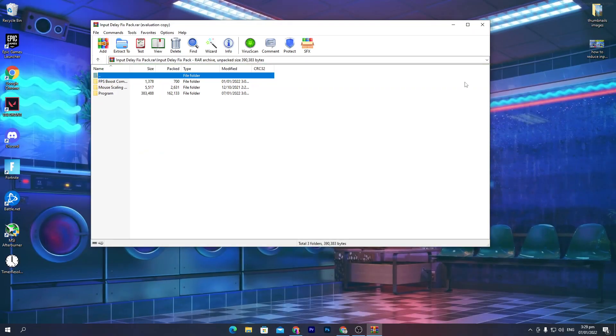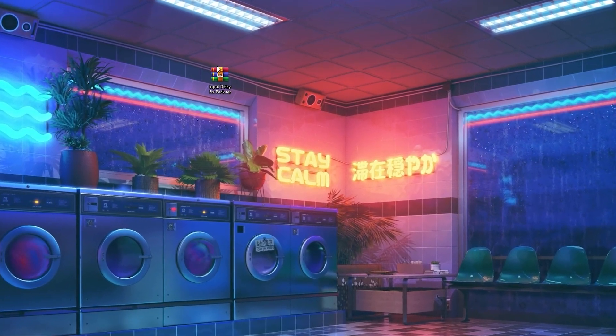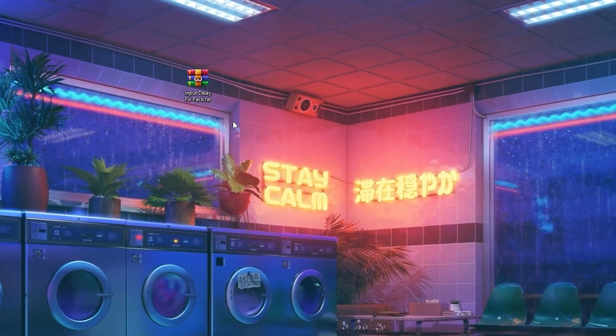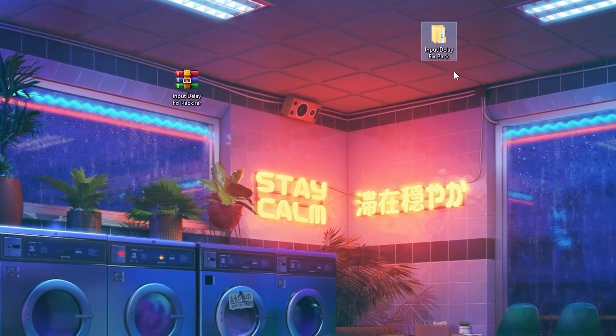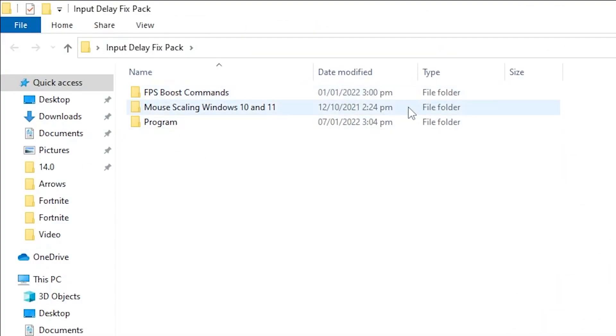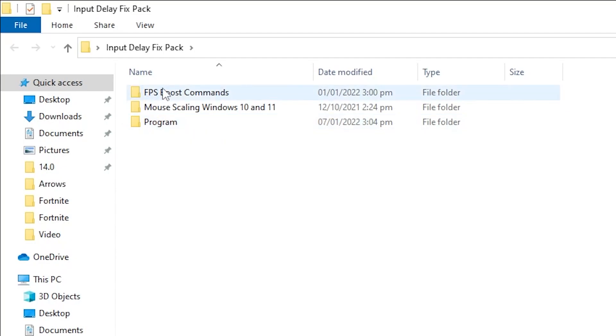Once you get the zip file on your desktop, right-click it and click 'Extract Here'. You'll now have the input delay fix pack folder. Open it up — inside the main folder there are three subfolders: the first is for the FPS boost command, the second is for mouse scaling on Windows 10 or Windows 11, and the third contains a program for reducing your mouse delay.